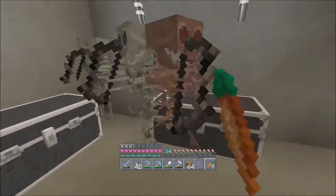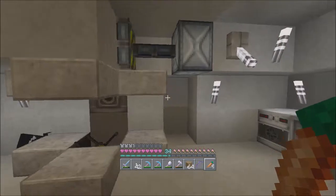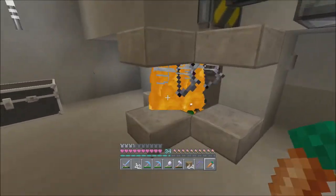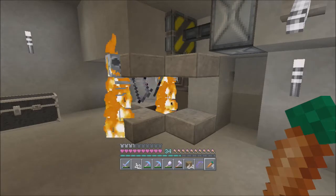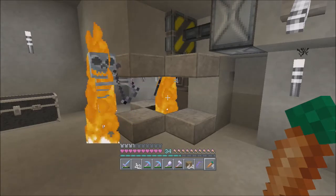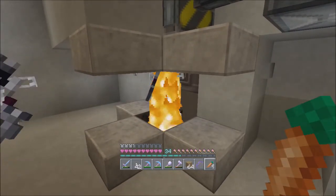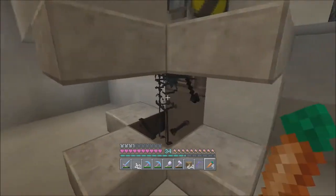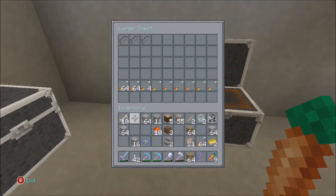You die and then you gotta hit him twice — the first hit takes him there, then you gotta hit him twice. I don't think you have to hit the other ones twice. Let's get one in here and see. Those guys should not glitch out of that box. Grab that XP real quick. Yep, they're two hits — works fine, it just happens to be two hits.